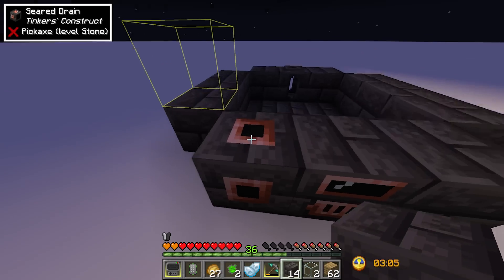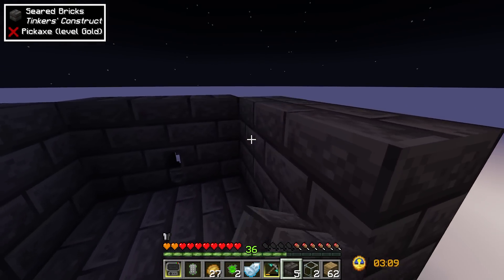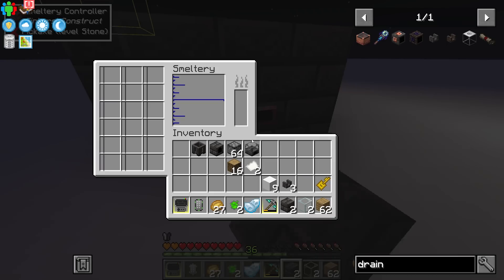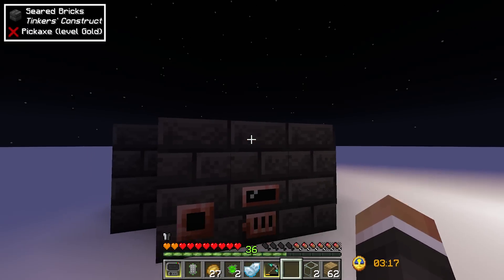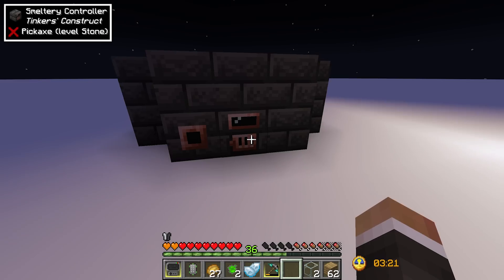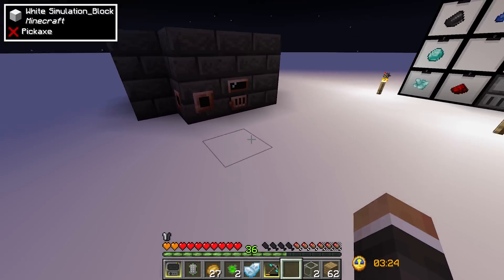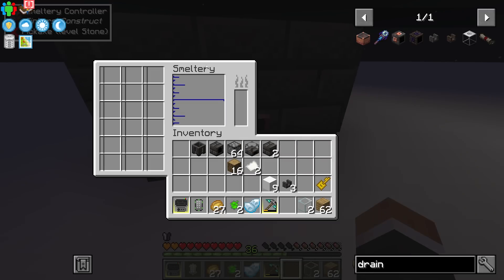I'll make the smeltery just a little taller with more seared bricks to give us even more slots. In the future we could make it even taller — there's no real limit. In 1.18 the world height is 320 blocks, so theoretically you could build the smeltery all the way up to Y level 320 for a staggering number of resource slots.